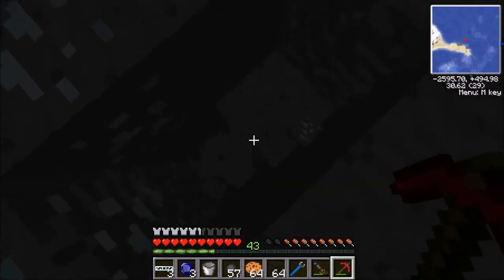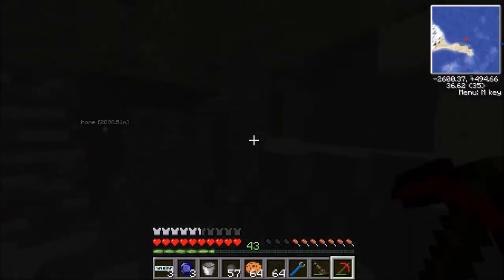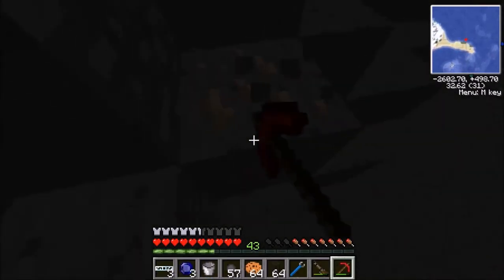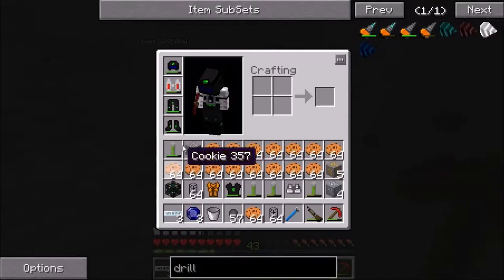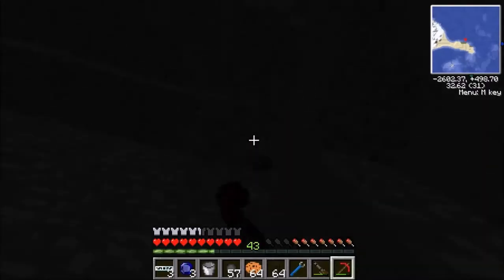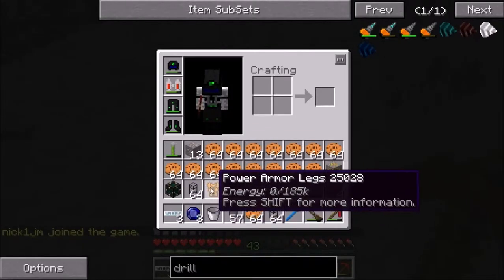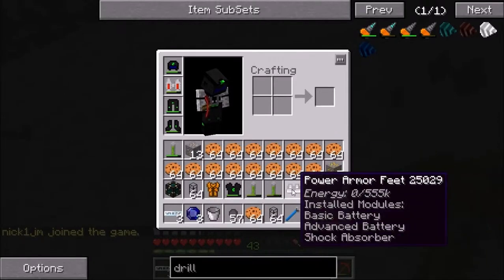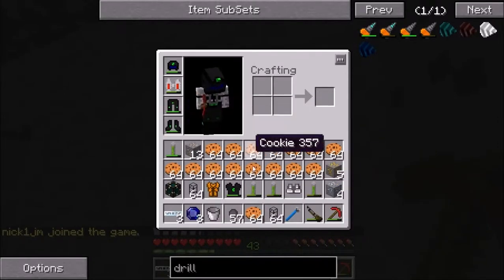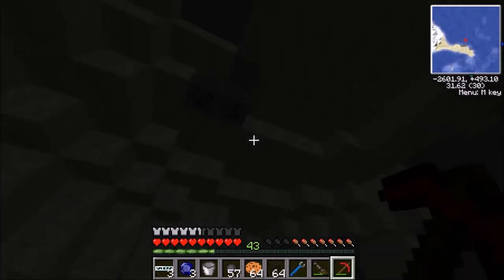Oh, it's silver. We don't need silver — silver's not right for what we need. I think silver's for power armor and stuff. I've got another suit as well which is quite hard to make — you need a lot of resources to make anything.